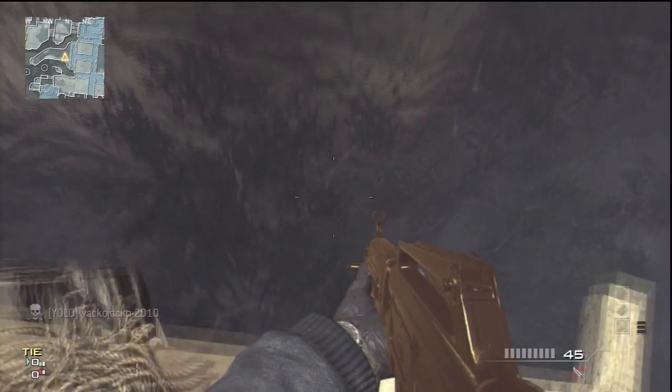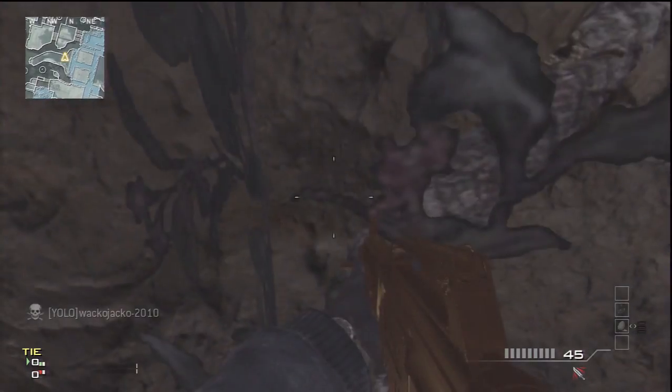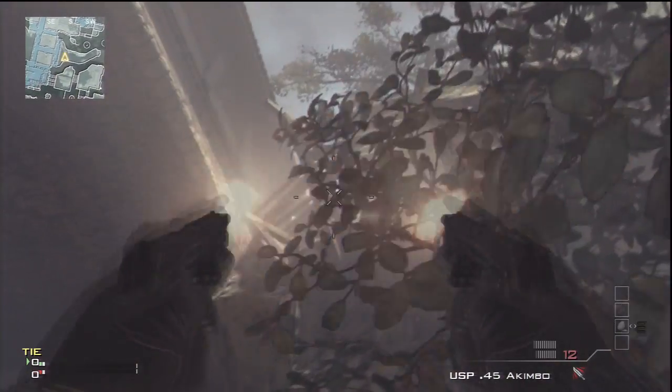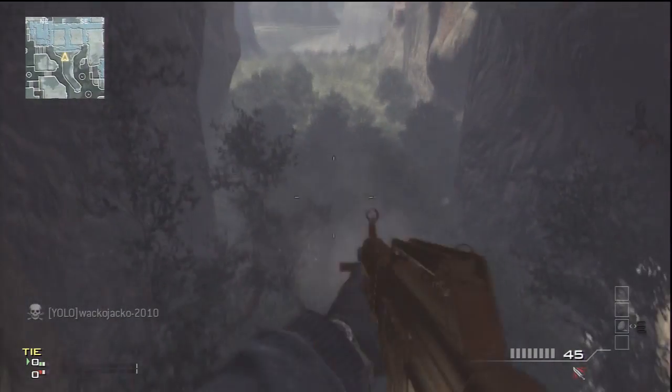Basically all you want to do is come where I am and try jumping onto a little — I think it's like a branch. You sort of jump down and there's like a death barrier, but if you do it correctly you shouldn't hit the death barrier and you should land on a branch.